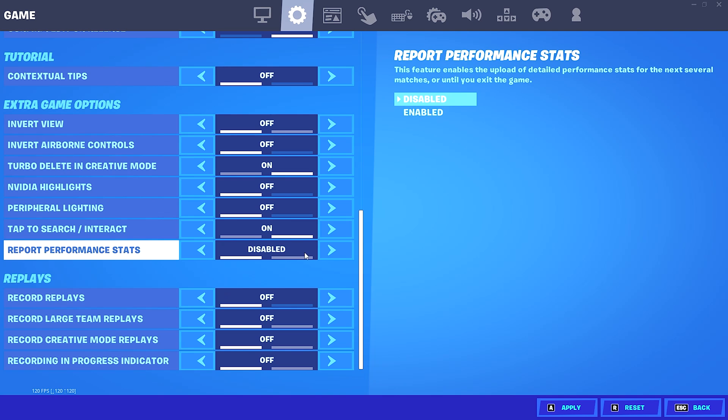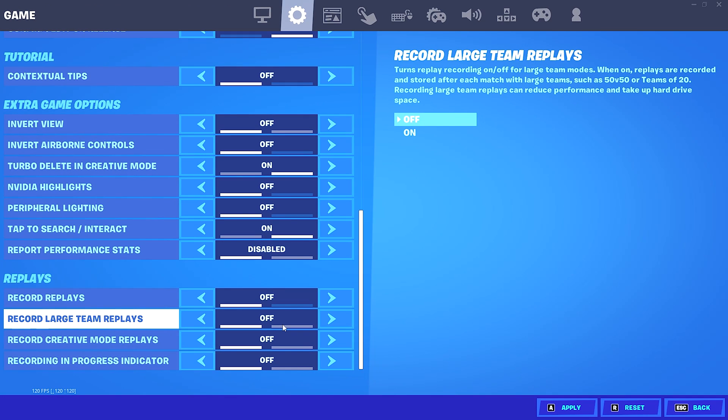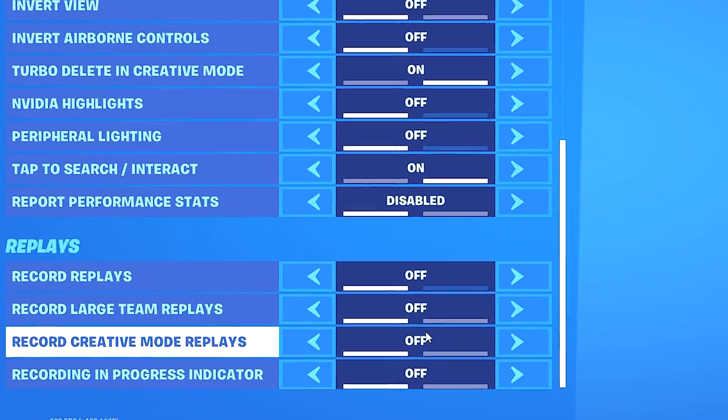Going into your main game settings, scroll all the way to the bottom and you're going to see your replay settings. Make sure that these are all turned off, because these do drain FPS and increase input delay in your game. So if you truly want the lowest amount of input delay, make sure these are all turned off.